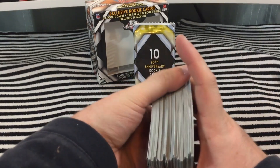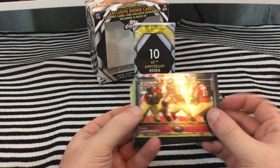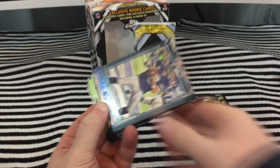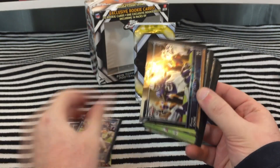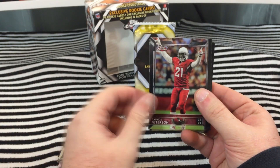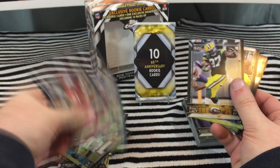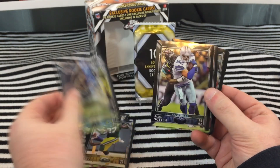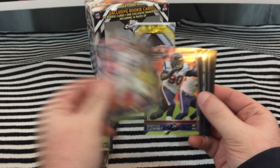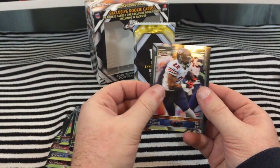14 packs of 2015 Chrome Football. Cards pulled include: Colin Kaepernick — I love these cards, good looking cards — Tony Romo, Frank Gore, Emanuel Sanders, Patrick Willis, Greg Olsen, Patrick Peterson, Eddie Lacy, Kelvin Benjamin, Jason Witten, Patrick Peterson again — god I'm getting him all over the place — Jadeveon Clowney, Mark Ingram, Joe Flacco, Eric Berry, Travis Kelce, Matt Forte.